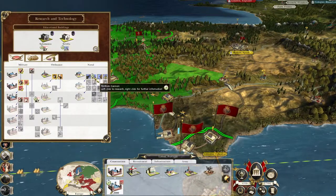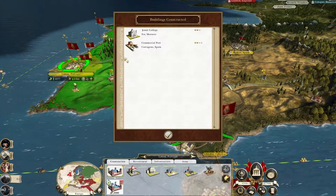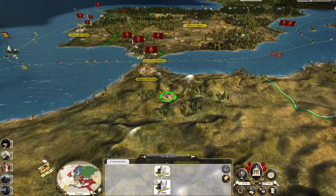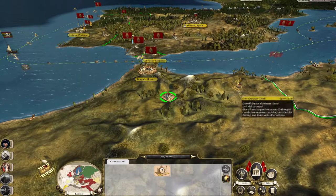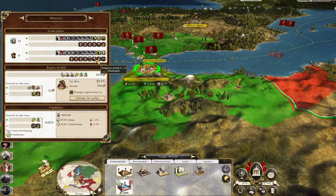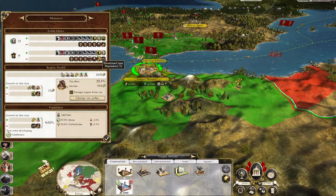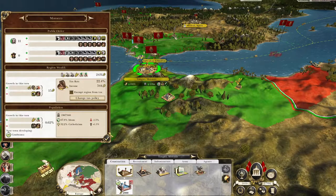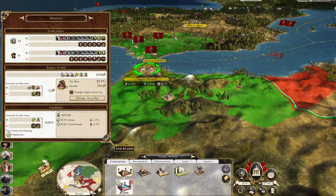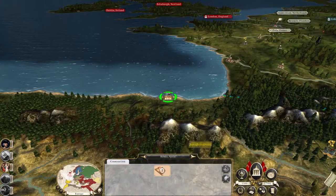Instead of improved animal husbandry, let's go on to flintlock cannon to try and not fall too far behind on the naval tech. Let's upgrade the religious building to try and really drive down religious unrest and also start to spawn religious happiness. They've still got another 19 resistance to foreign occupation to drop. Bilbao has been built - good stuff.